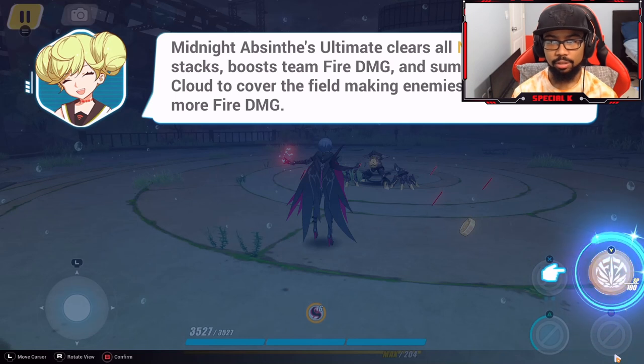Midnight Absinthe's ultimate clears all Night Roamer stacks, boosts team fire damage, and summons a Raven Cloud to cover the field, making enemies take more fire damage. The bounty coin mechanic that drops on kill is hella useful — that is some really good sustain.